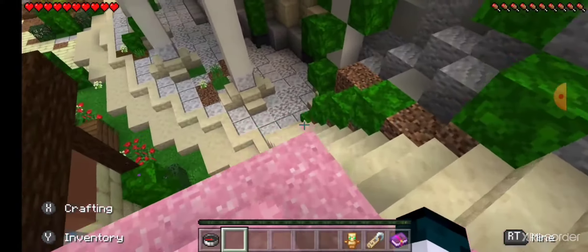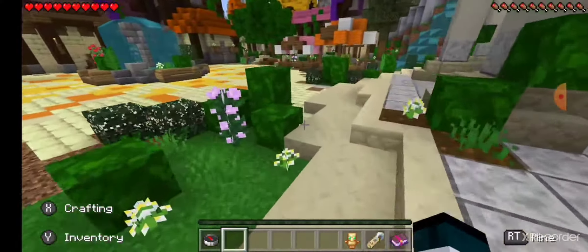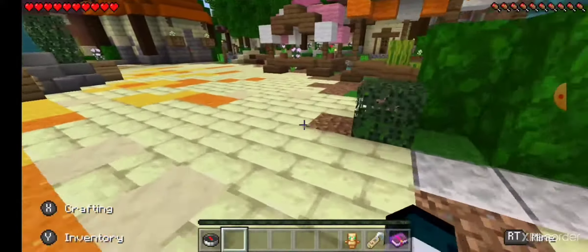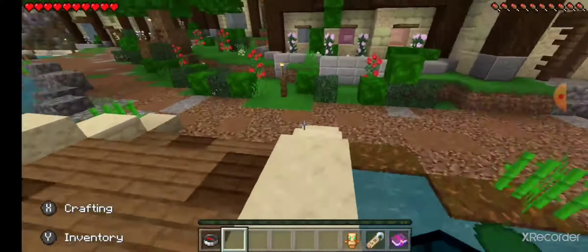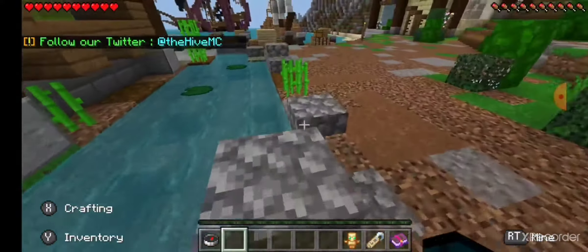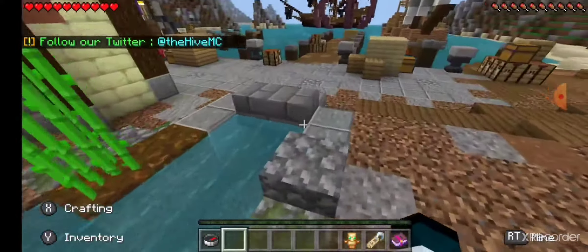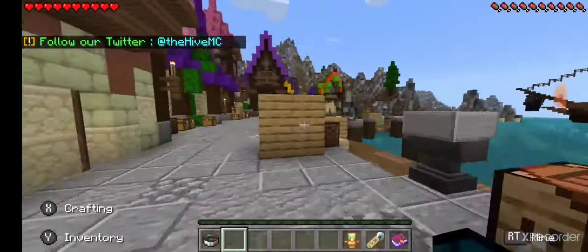The next one I'm thinking of making is a plant add-on. It would have tons of new trees and plants in the game. With those you can trade with NPCs, and you can craft plant pickaxes and plant armor. There are also special plants that have different abilities and all that stuff.